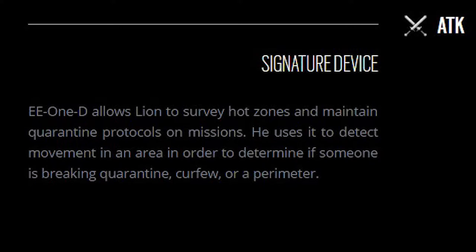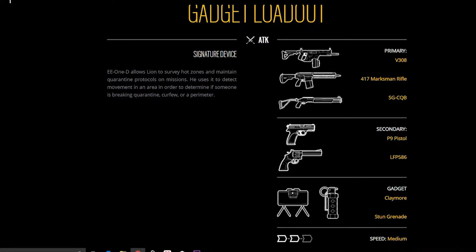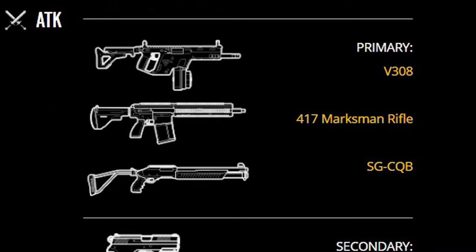When it comes to his actual weapons, he gets one new weapon called the V308, and this looks like a vector with a drum mag. The vector already in the game is a pretty good gun, but the only thing that balances it out is its low ammo count. So if this is basically just the vector with a bigger magazine, I think there's going to be problems - maybe they'll tweak it with a lower fire rate or make it less accurate.